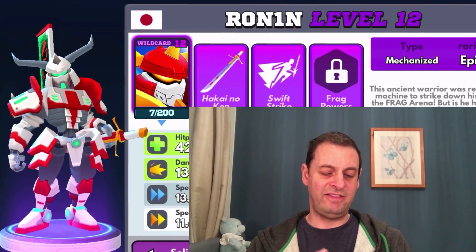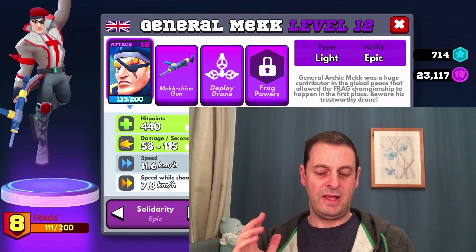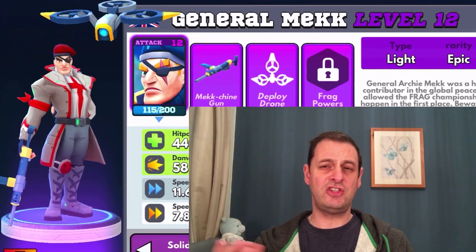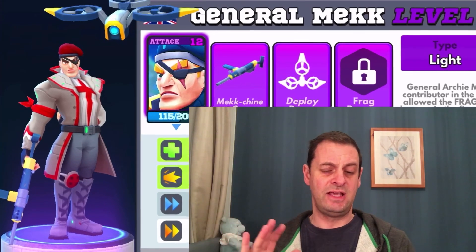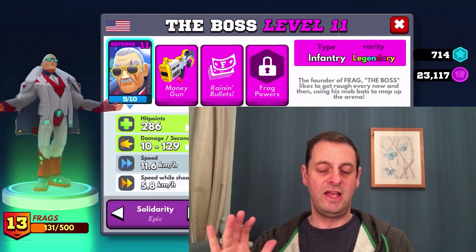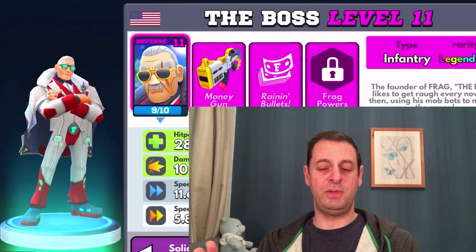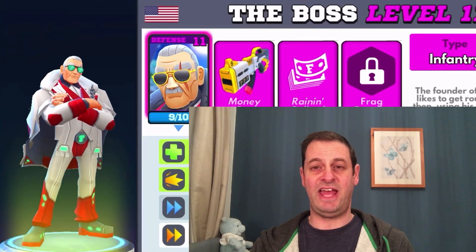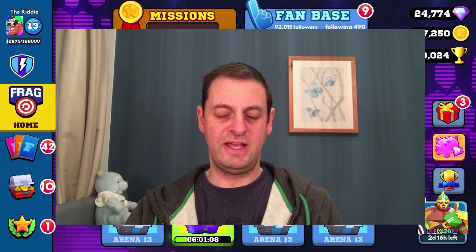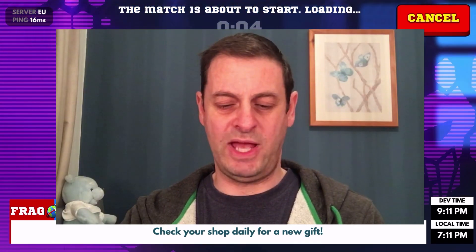Then we have Ronin, and even though he's been nerfed twice he is still a very very good fragger, and hopefully he's gonna stand me in good stead. I've put General Mech in — he's not an S rank, not one of the very best, but he's sort of like a B-stroke-A with that drone — he is useful. And last but not least, the boss man in his Solidarity skin. Hopefully he's gonna help me bring home the big W in at least one of these games.